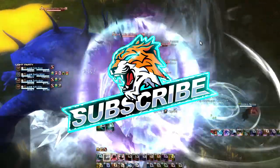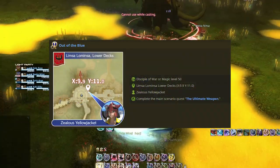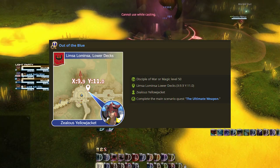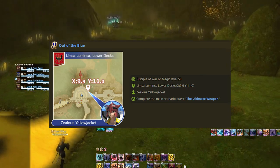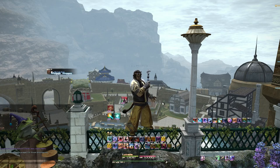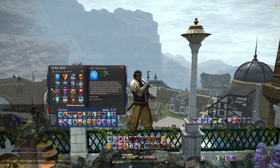The first thing is that the Blue Mage needs to be unlocked, because it is its own standalone job. You can do this by going to Limsa Lominsa Lower Decks at X 9.9 and Y 11.0 and speaking to the Zealous Yellowjacket, who will start you off on your questline. Follow that questline and eventually you will be able to equip the Blue Mage weapon. This will also unlock the special menu feature of the Blue Magic Spellbook under the character menu, and this is where you'll be able to assign yourself Blue Mage spells, which is very different from other jobs in this game.